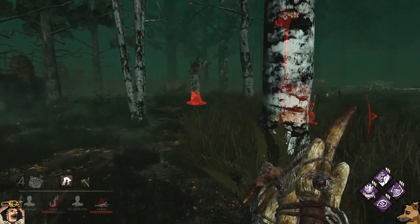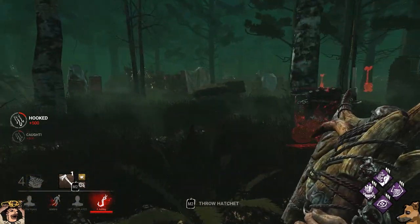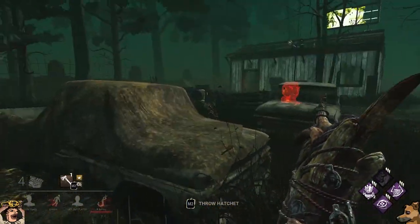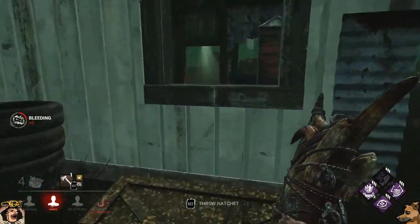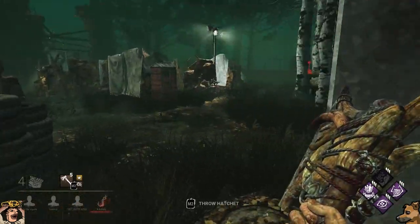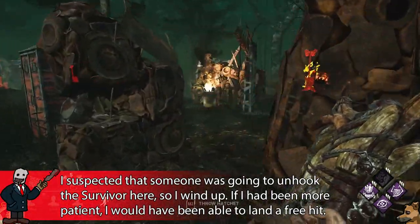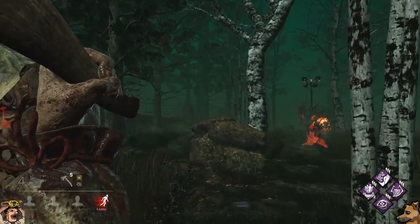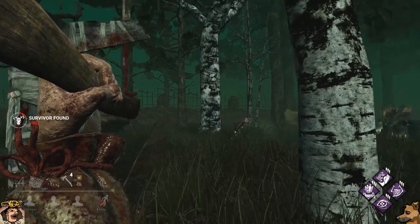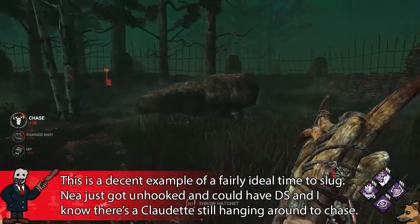The Huntress also has a really strong slugging game. As long as you understand when to slug properly — and hint, it isn't all the time — you can seriously snowball quickly. If you have another objective readily available to defend, leave the survivor on the ground and slug. For example, if you down someone at a generator with two injured survivors on it, leave them and chase the other. If you're in the middle of nowhere with no idea where other survivors are, pick them up and hook them.